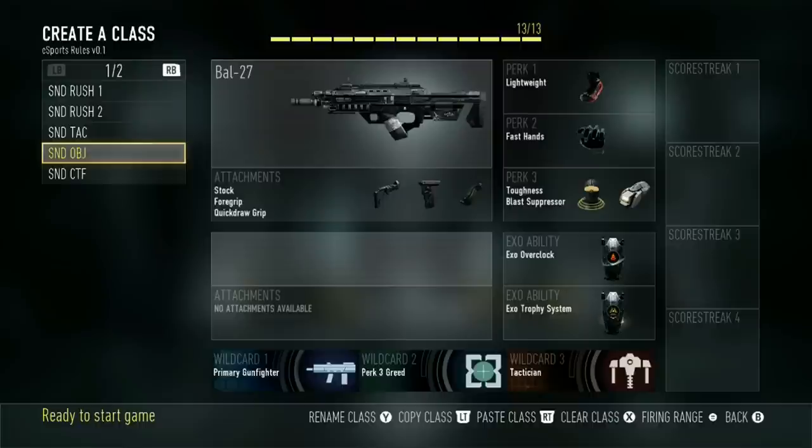Next class here is my S&D OBJ Class. This has Fast Hands with Overclock and Trophy System. This is used to just kind of get the bomb down — it's meant for those quick plants and things like that. That's the only time I would ever really take the bomb anyway. I'm usually not bomb carrier, but this class is just kind of for you guys. Also, sometimes I'll use this as a hardpoint anchor class when I need to rotate quick and they're using lots of stuns and nades.